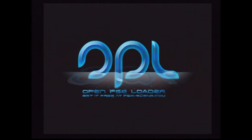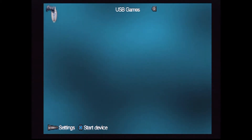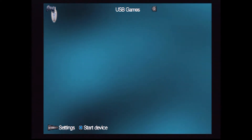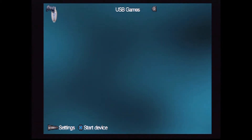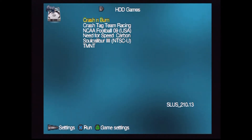We're gonna hit the X button and let it do its thing. This is what the home screen looks like once you start the program — pretty good program. This is the main screen. If you got USB games — meaning you got a USB thumb drive and you slide it into the slot on your fat or slim PlayStation 2, both have USB ports — it reads your games from the USB port. I've done it that way before, but it takes way too long. Hit the R button and this is the hard drive games.